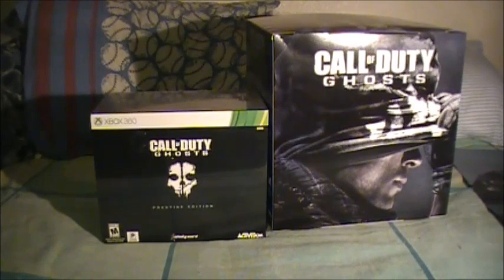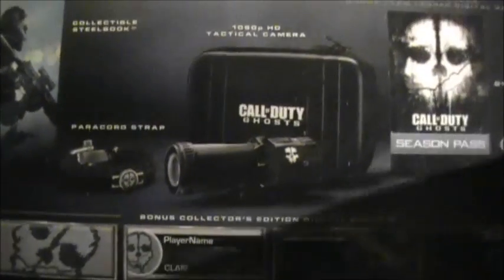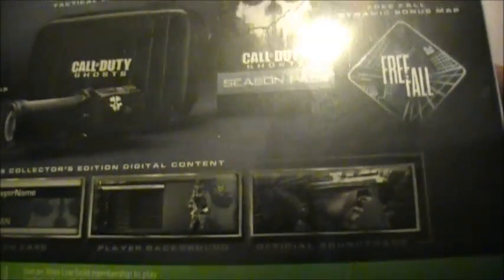So without further ado, let's not waste too much time, let's get started. Of course, the front is just a little logo, nothing really much to see here — the light from the lamp and all that good stuff, it's probably going to be blinding. So we got the collectible steelbook, we got the paracord strap, we got the 1080p HD tactical camera, and that's what I really wanted to get. You get the free season's pass, the downloadable map, the little bonus content with the patch, the clan tag name, the player background, and then the digital soundtrack.